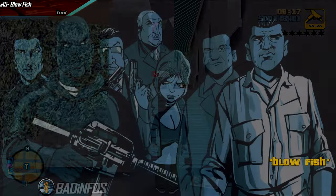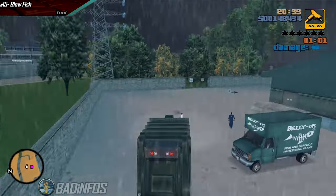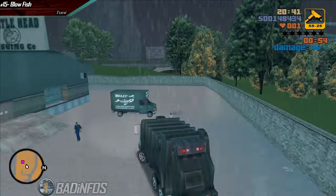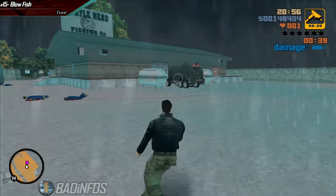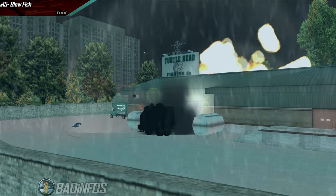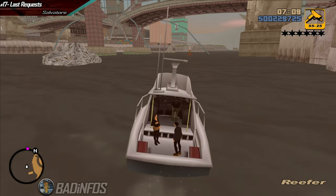Next we have Blowfish. Once you reach the factory simply run over every single person you see. Do it quickly though because you are on a timer, and also don't shoot from the truck because you activate the bomb. Once you run everybody over and beat the rest of the Portland missions, it's time for Staunton Island.